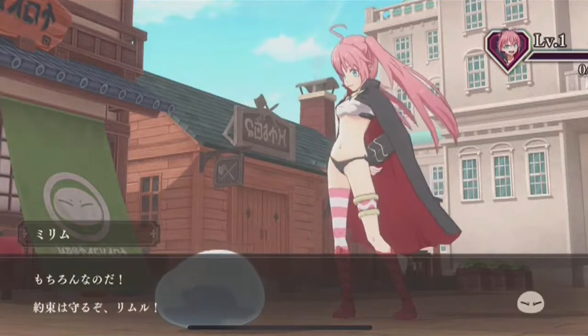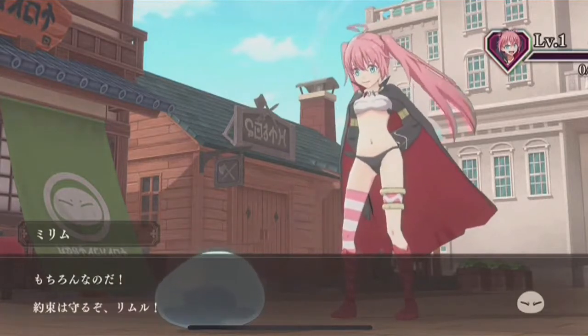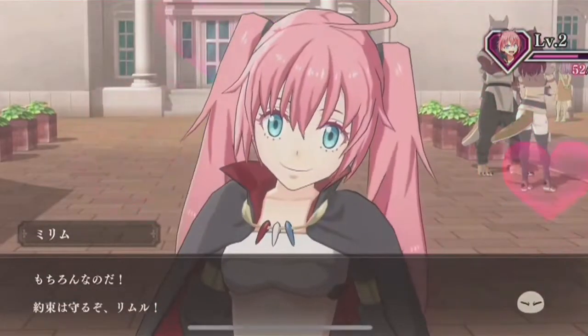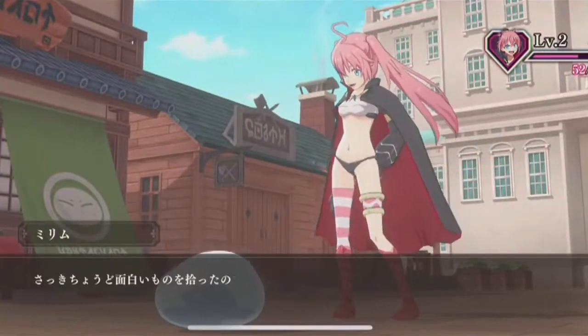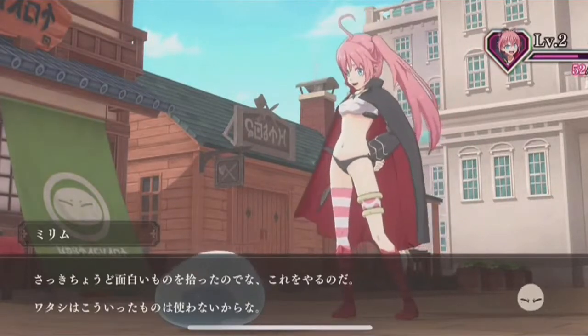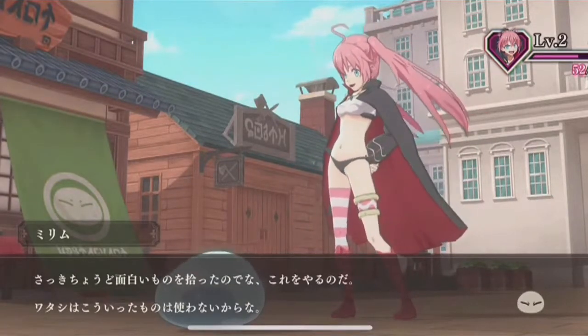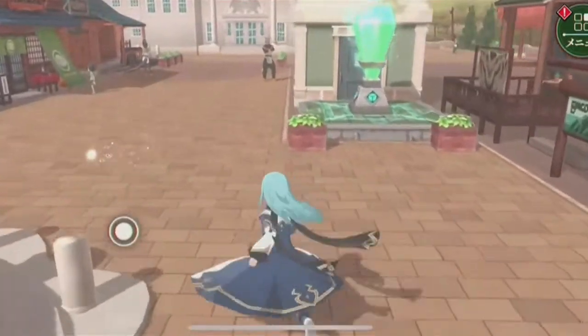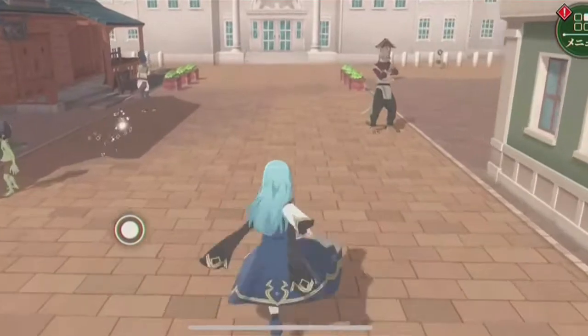You're also able to walk around and gain friendship by talking to members of your party — for example, Milim or any other character you have. When you talk to and interact with them, you're able to gain friendship points, and through that you're able to boost that friendship level higher to gain some rewards.